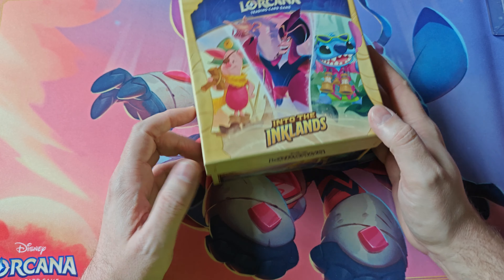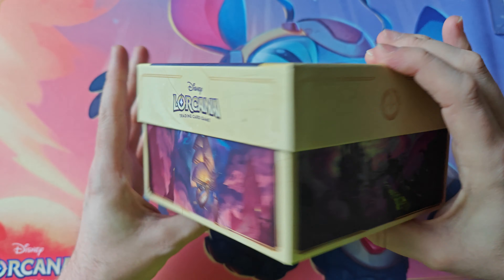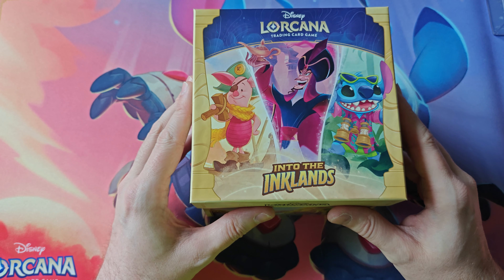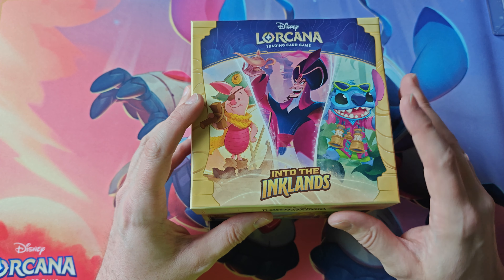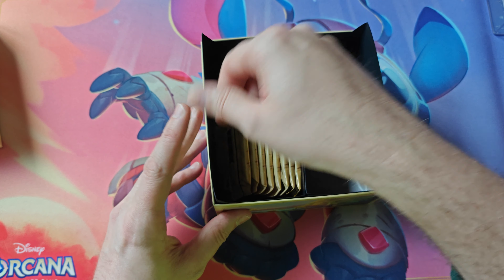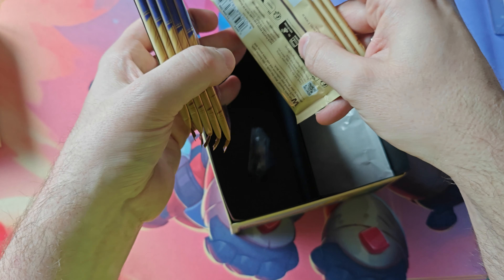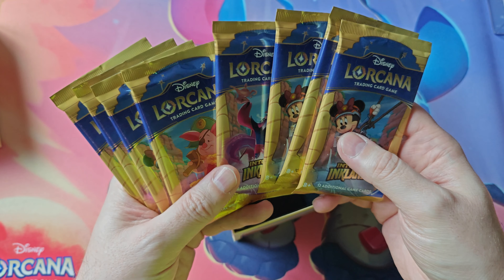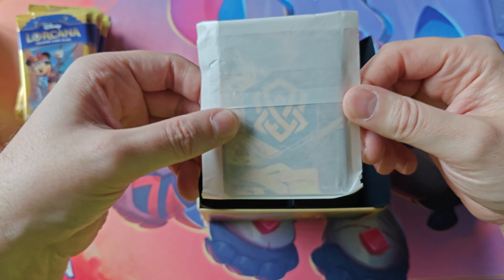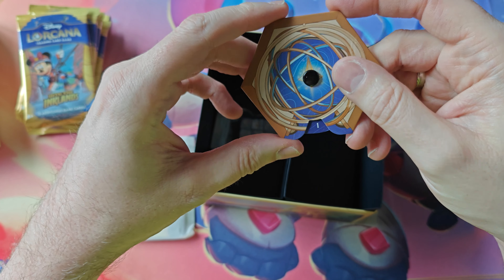Let's get into it — this is our first opening of any product from Into the Inklands. Inside the trove are two card box dividers, and here are the eight packs. There's something in between them too. These are eight packs with the design we saw on top — we'll be opening all of those for sure. And here are the dividers.